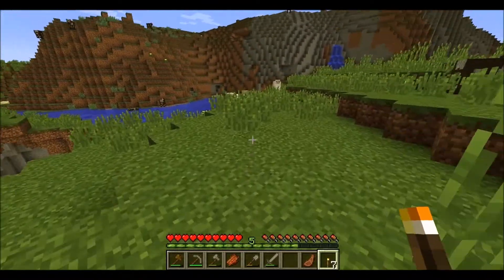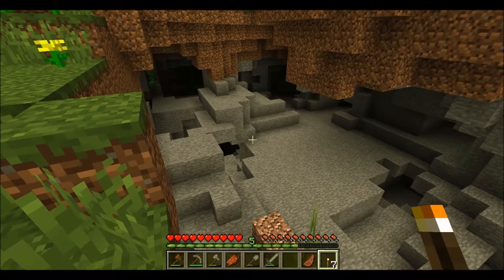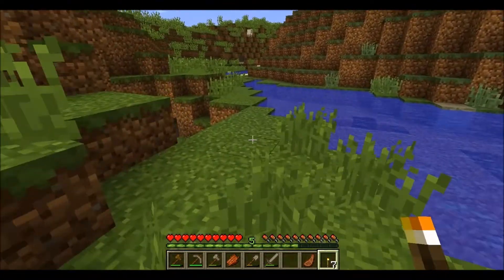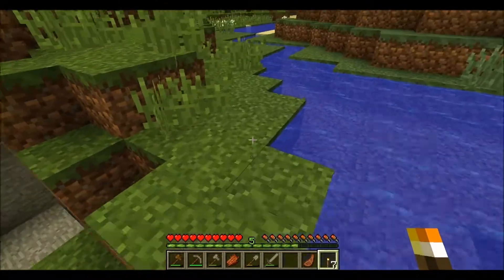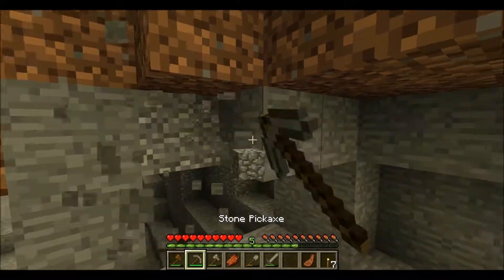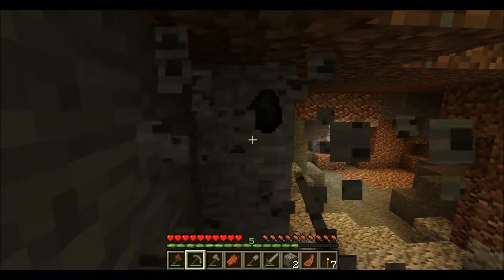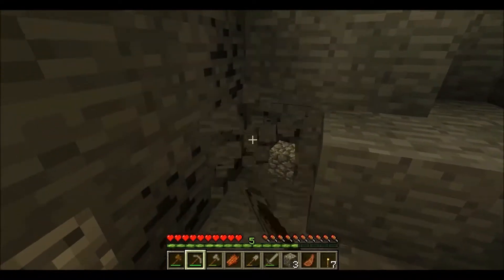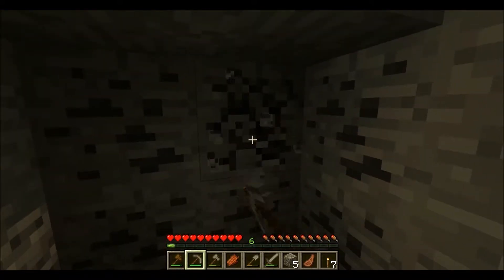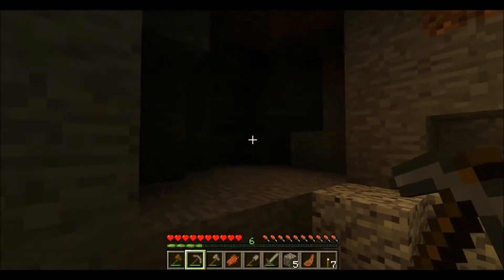Here we go — this looks like a really good spot. How am I going to get down here — that's the question. Let's go over here, maybe there's a way in — yep, right here. That's a bit of a fall; if I fell down I would definitely hurt myself. Let me mine this away so I can have some headroom. Look at that — there's some lava right down here.